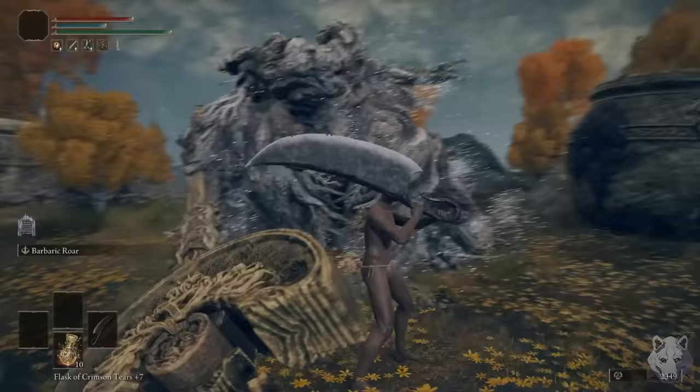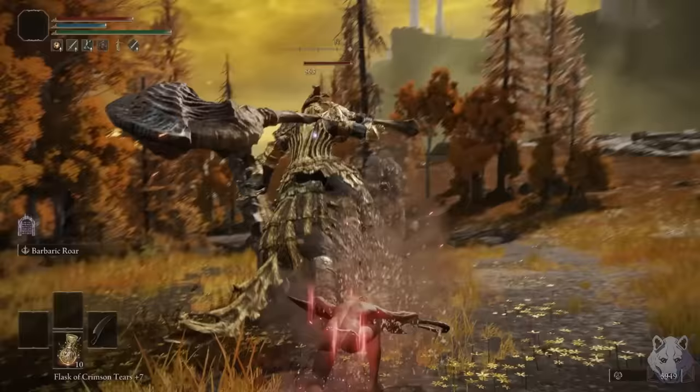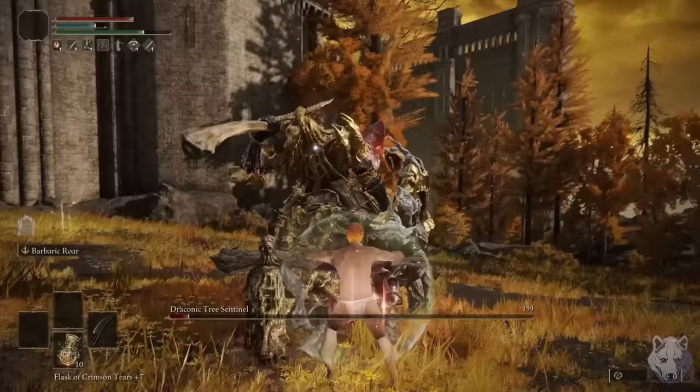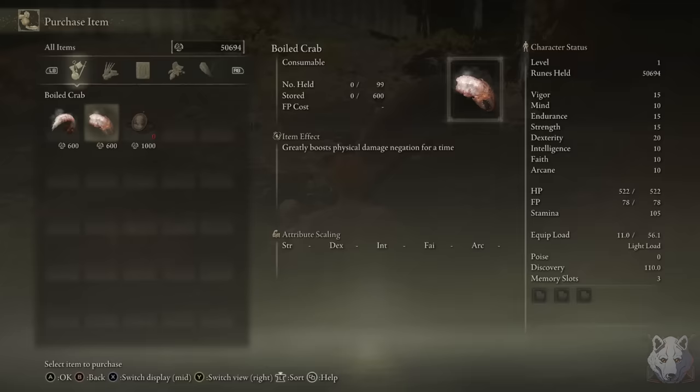Next up is the Draconic Tree Sentinel. He hits pretty hard, so I make a quick stop to fight the Ulcerated Tree Spirit for the Opaline Bubbletear. It'll be incredibly useful going forward, but then in the most me of moves, I forgot to put it in my physic. The smart thing would be to go back to a site of grace and equip it, but I only have two functioning brain cells — Unga and Bunga. So I proceed to throw myself at the Tree Sentinel for about half an hour before I give up and put the stupid thing in the stupid bottle. After just a couple more attempts, he goes down.